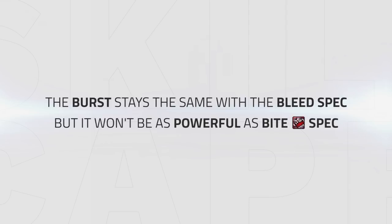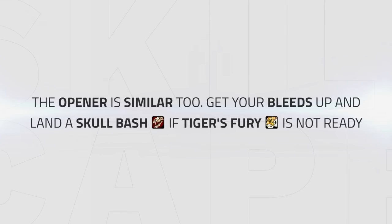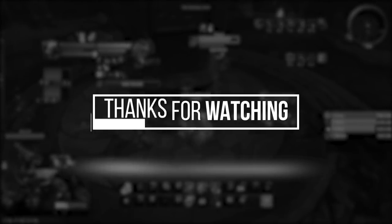Also with the opener it is pretty close. Make sure to get your bleeds up, and then land a kick if you don't have Tiger's Fury ready. Now if you play Night Elf, you Shadowmeld and get a Rake stun on an unbled enemy and Moonfire 5 times to get your Rip on them as well. So that's going to be it for this one, guys. I hope you liked the guide, and keep in mind that a lot of things covered might change in the next few months, so stay updated with the latest Feral guides. We'll see you next time.